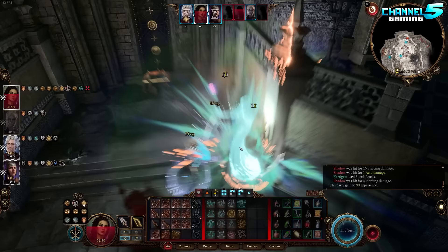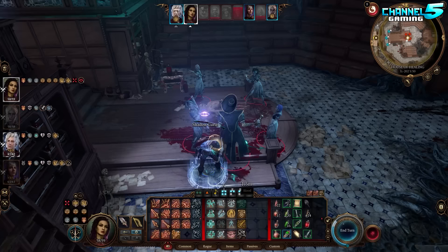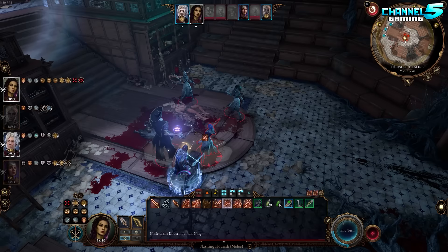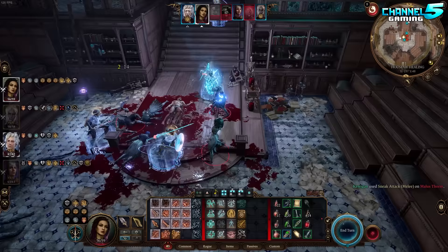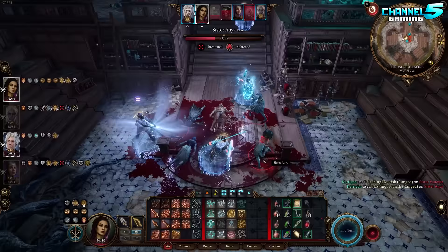Bard also offers Jack of All Trades at level two, which adds half your proficiency bonus rounded down to all other skills you're not proficient in. The short way to explain it is you gain plus one to all skills, and plus two upon reaching level nine, increasing your rolls in RP, dialogues, and other proficiencies across the board. When you pair Rogue with the College of Swords Bard, this subclass really complements the Rogue's combat playstyle by adding additional flourishes — such as being able to attack two enemies at once, bolster the Rogue's lacking defenses with defensive flourish, or use mobile flourishes to close distance. You also get the two-weapon fighting style from this subclass.